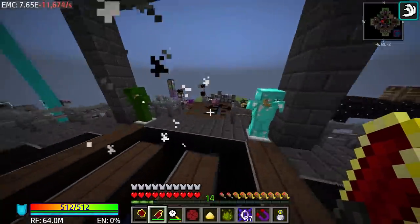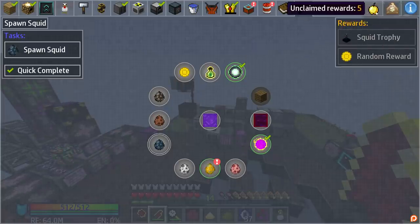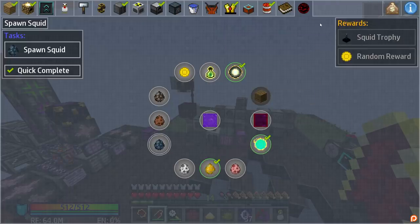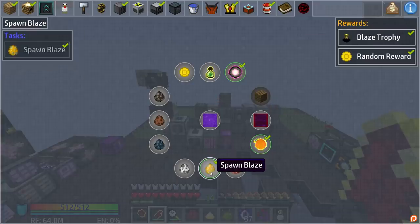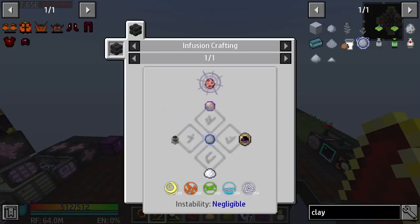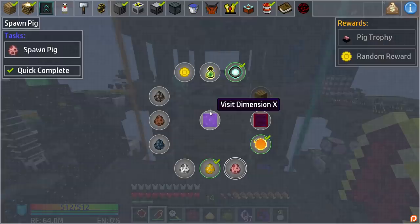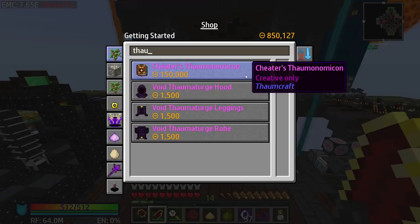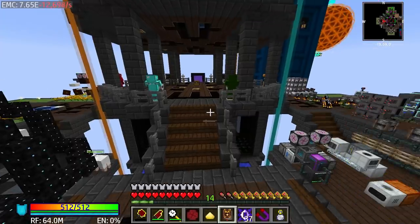Get out of here, Blaze. Yeah, we don't really need it because we've already completed the quest, which gets us the Squid Trophy. We did get a Blaze Trophy as well. But I was clicked on the wrong thing — the pig is going to be Thaumcraft. We're at the point where Thaumcraft can be done. What we're going to need to do is buy the Cheaters Thaumonomicon — so I just bought it. But the problem is as soon as I click this, it's going to unlock everything for me, including the warp.